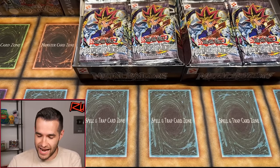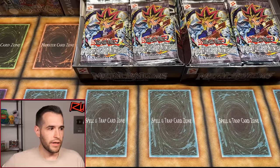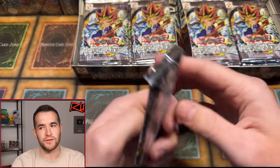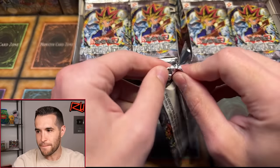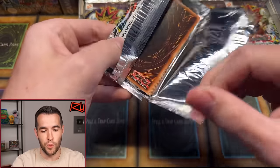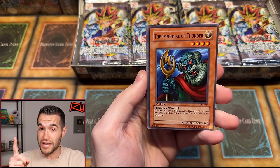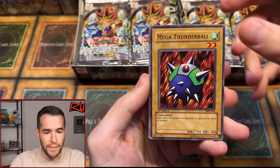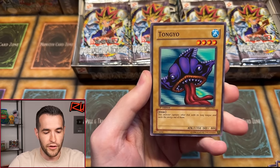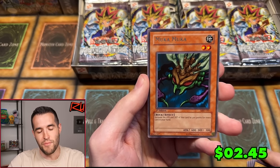Slater 69 is starting us off — we do a little shuffle. Opening the first pack of first edition MRD. We're looking for Pecanio Moth today. Out of the first pack: Immortal Thunder, Mega Thunderball, another Thunder, Bottom Dweller, Ancient Brain, Prevent Rats, Tongue, Baby Dragon, Launcher Spider — and we have Mooka Mooka starting us off with a rare.